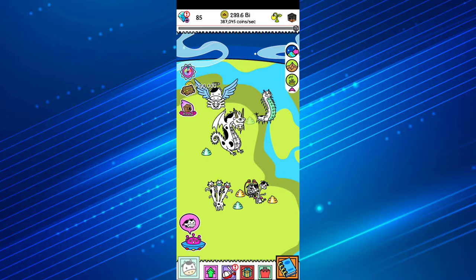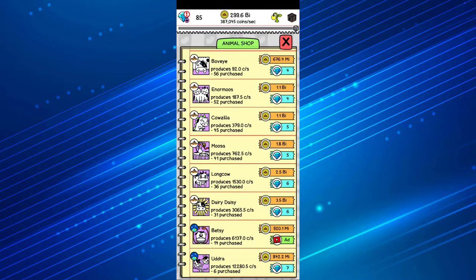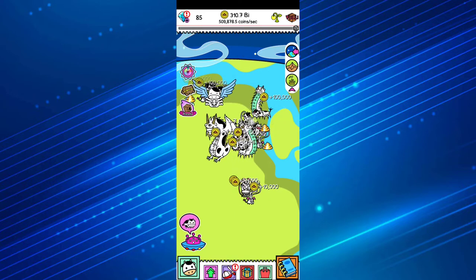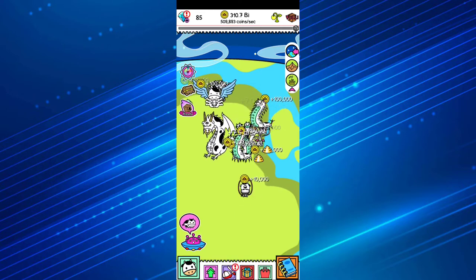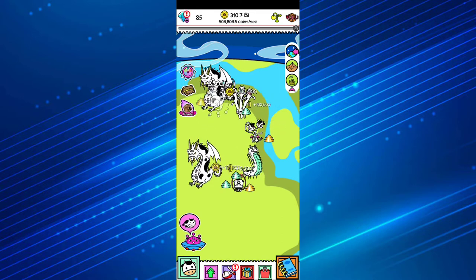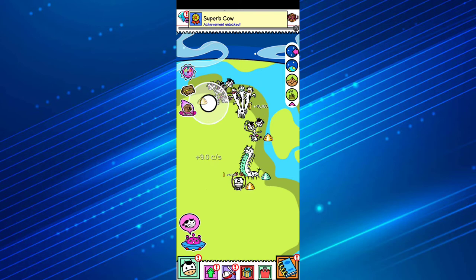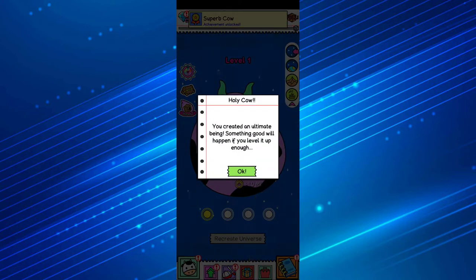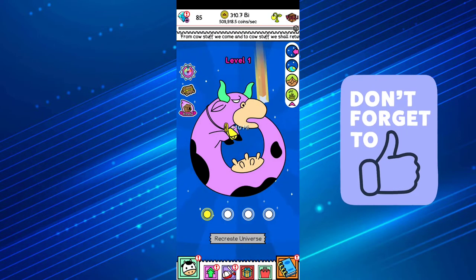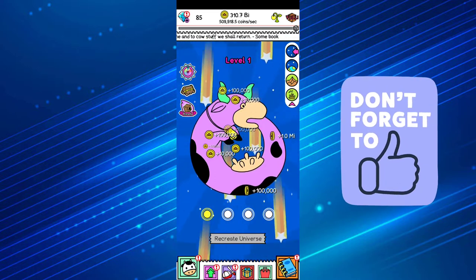You can also buy cows directly — I'm going to buy the Hydra here. I'm going to merge them to find a new breed. Dragon with dragon — and the next one is Holy Cow. It says 'you created the ultimate being, something good will happen if you level it up enough.' This is definitely one you need.